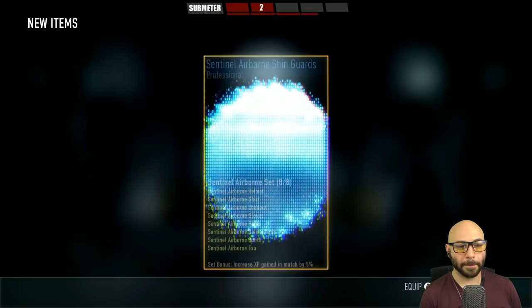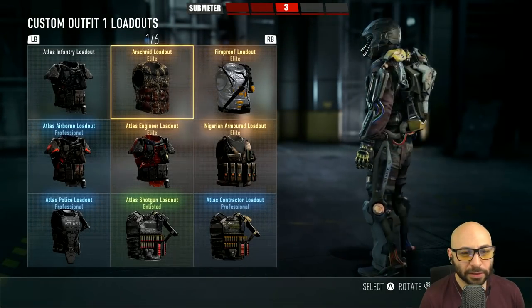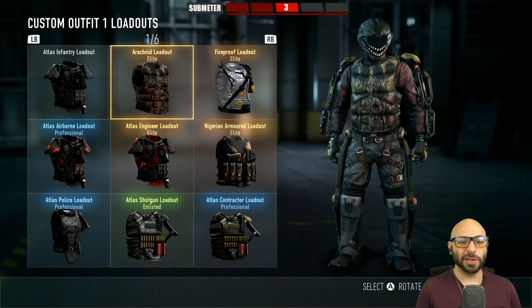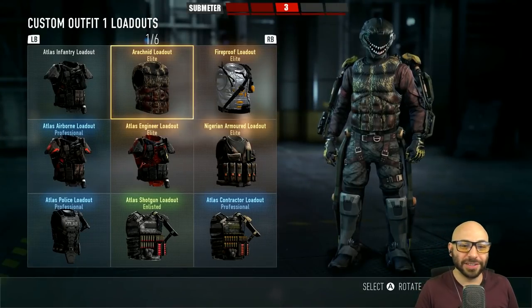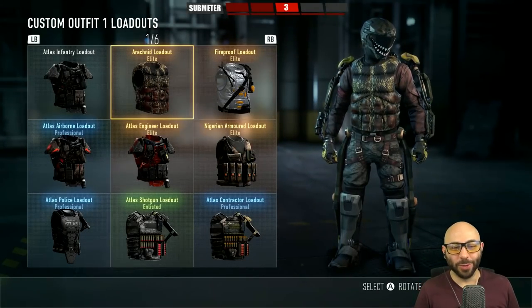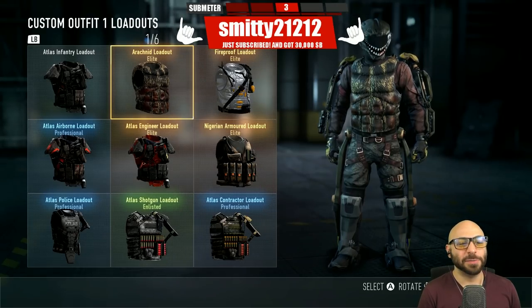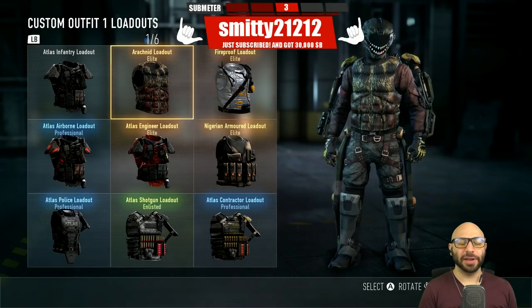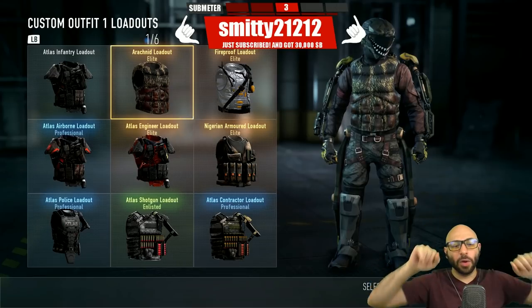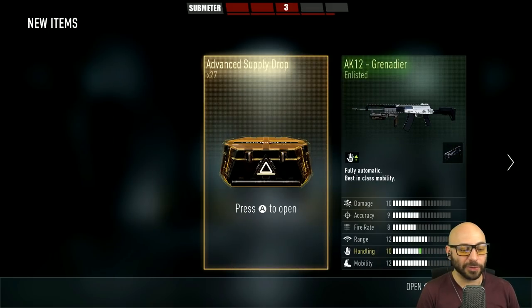Elite, elite. Oh, Arachnid — that's new. It kind of reminds me of a gorilla, like a dude down the street trying to hand you a flyer for Subway sandwiches — where's the Subway? I'm a gorilla, I don't know. Whatever, cool — it'll make more sense with the rest of the outfit. Smitty 21212, thank you for subscribing — welcome to the UniBro Elite. If you're watching live and you want to be in my supply drop video, just subscribe — you've got 27 more supply drops before the video ends, get your shout-out while it's hot.